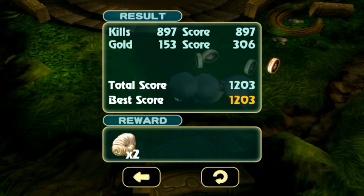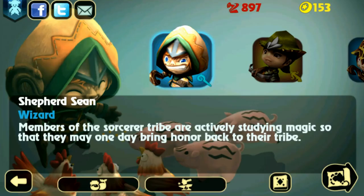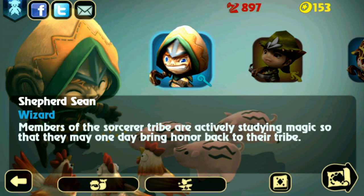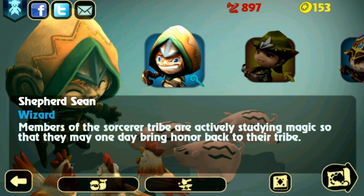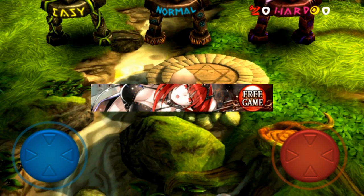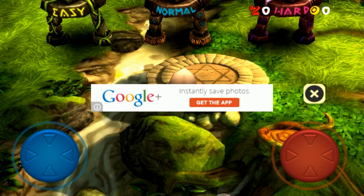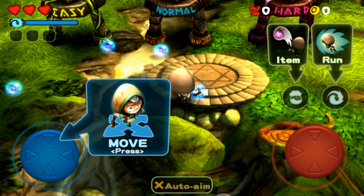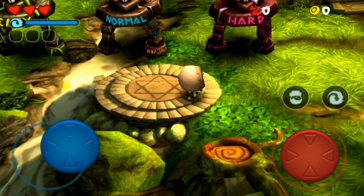My reward is two of something. I need a thousand kills to unlock the next character; I've only gotten 897. So let's try it again without the auto-aim and maybe on hard difficulty. I'm glad it puts an ad right in the center of my screen. Auto-aim off — in retrospect I should have realized that the X meant off. There we go — now it is actually a twin-stick shooter. Let's try hard mode.